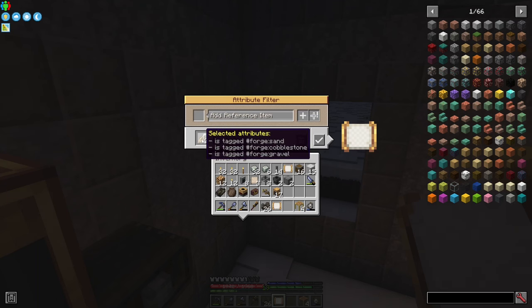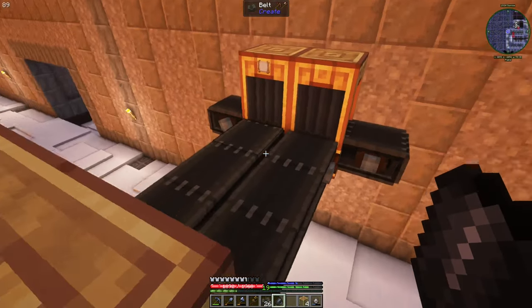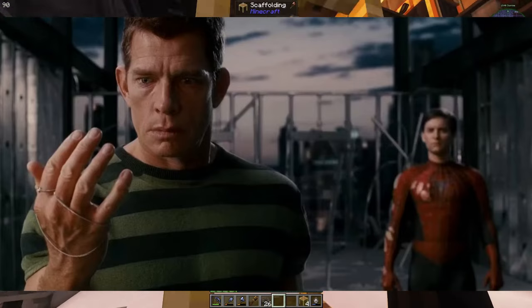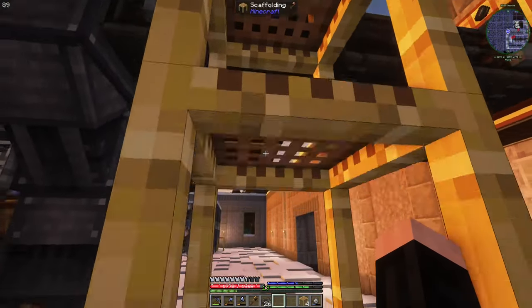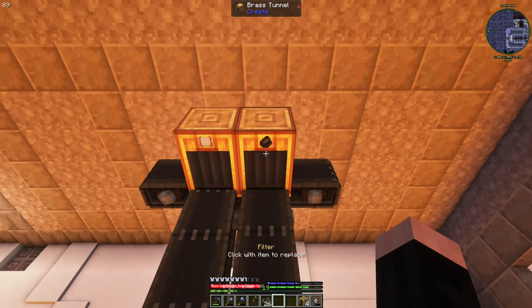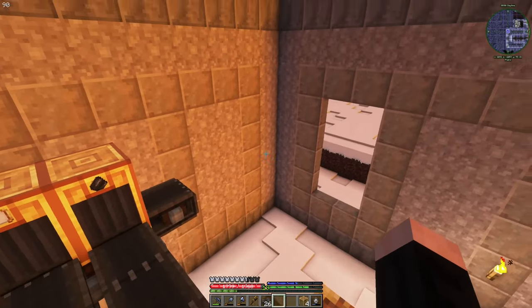We have one filter - filtered by sand, cobbles, sand and gravel. Also one bit of just flint - it's not Marco so it's not going to turn into sand. We are okay in that regard. Only thing left is wiring. It goes from here and then upstairs.